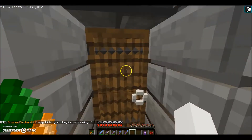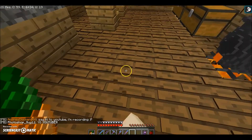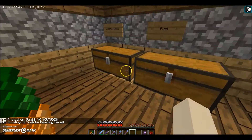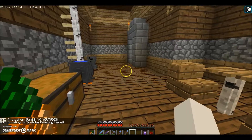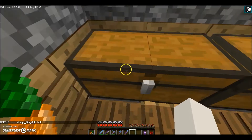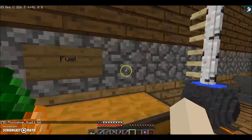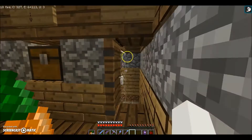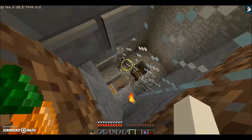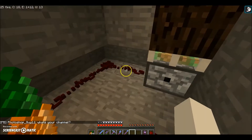In here — I don't know if you guys can hear this or not — but there are mine carts underneath the floor. That's because of the automated furnace system underneath here. The way this works is you have your combustibles in here, like your cobblestone or whatever, and then you put your fuel — coal, whatever — in here.